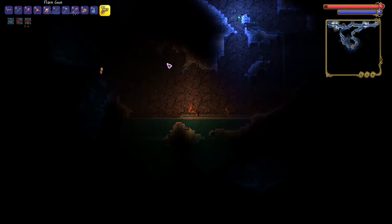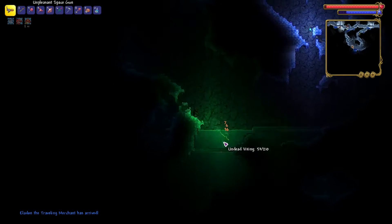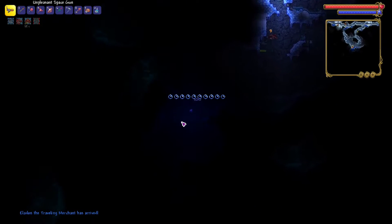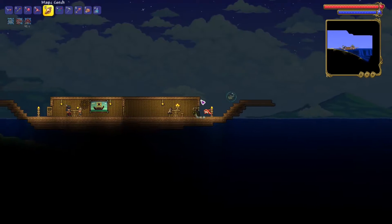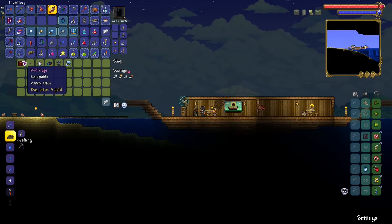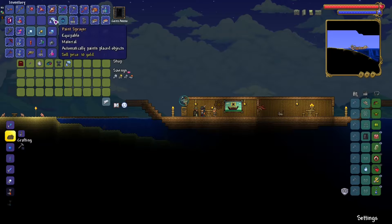I don't know if they all have abilities, but I know some of them do. But yeah, it looks cool at the very least. Let's see what's in here. Water walking boots. I actually think I need those as well for the Terra Spark boots. So that's a very nice find.